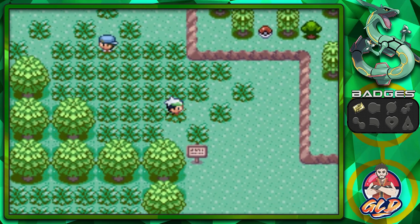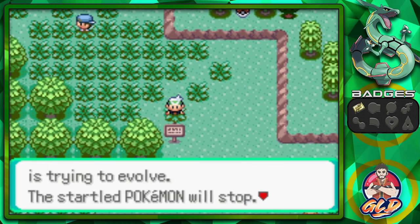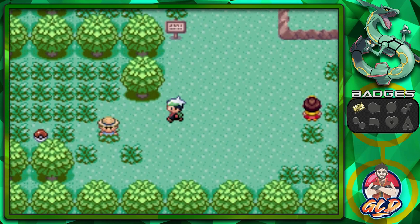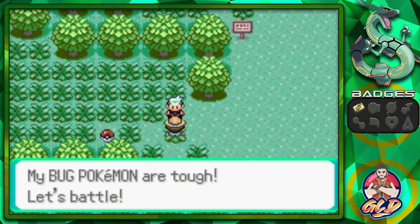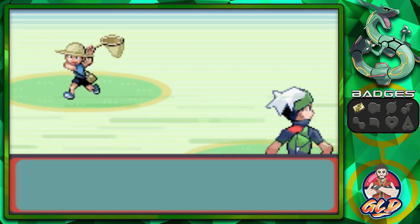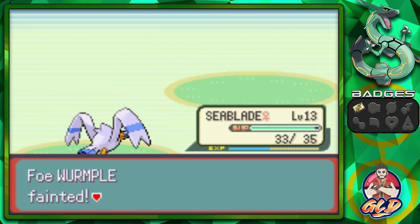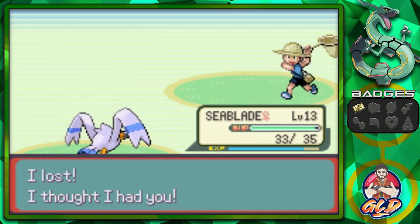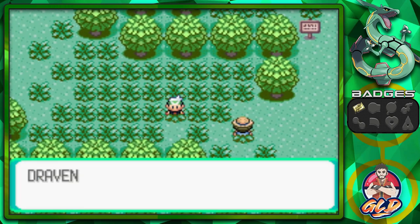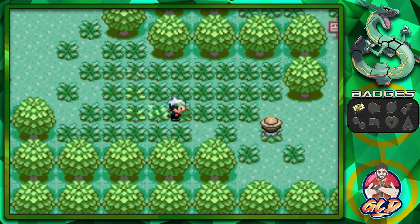Let's move on and see if we can find some hidden items with the repel. Trainer tip: if you want to stop a Pokemon from evolving, press B during the evolution animation. Another battle — Bug Catcher Jose comes out with his Wurmple, so let's speed it up: Wing Attack! We're earning a lot of EXP here. We also found ourselves another repel on the ground.